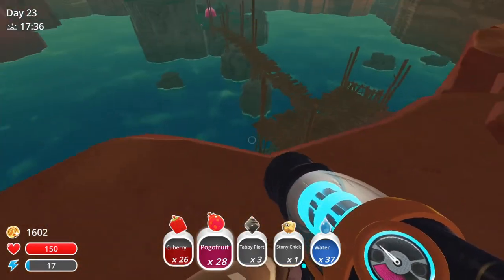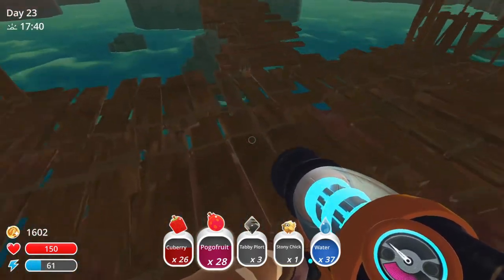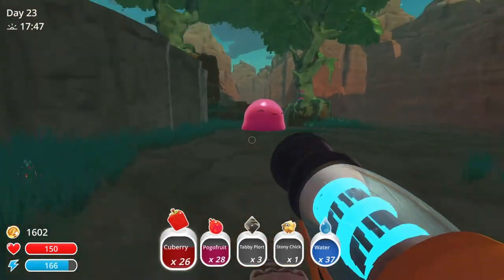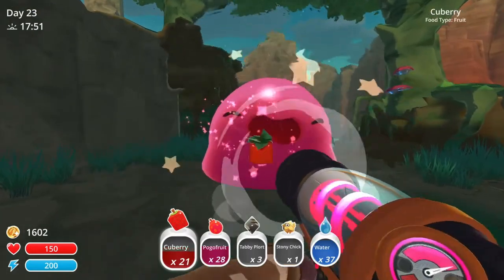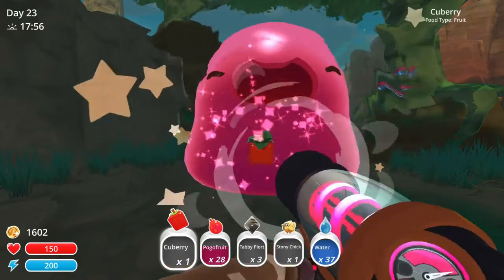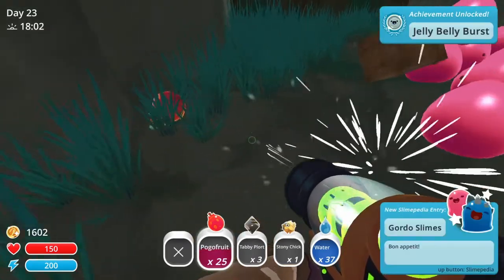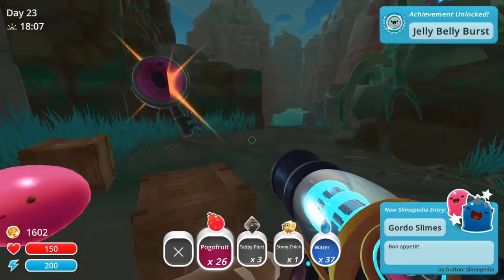Yeah, over here — if you look down there's a little hair thing. So we come over here, you see this big chunky, and we need a lot of food. So we just force feed him, and then eventually he will realize he's had a bit too much. And yeah, I just got the slime key here.